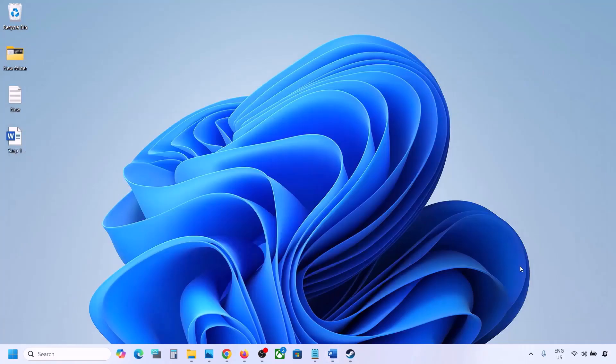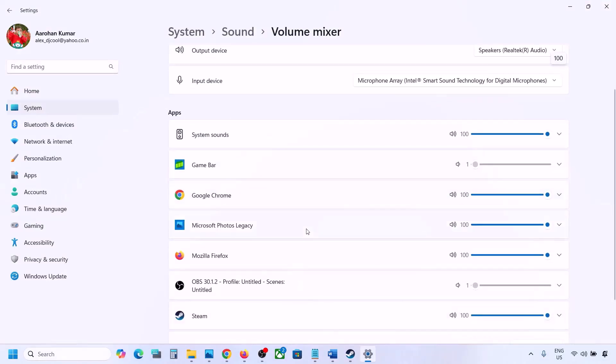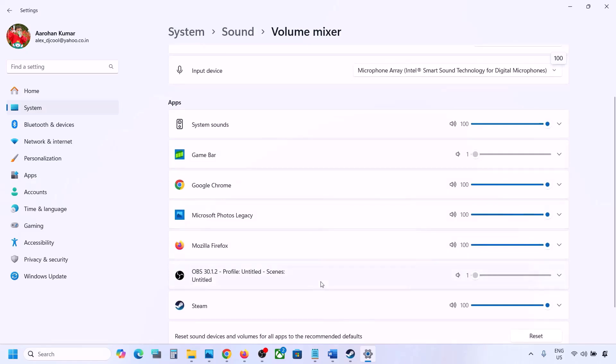The next step is to make sure volume is not on mute. Right-click on the speaker icon in the bottom right, then click on Open Volume Mixer. If the game is running, you will see it listed here. Make sure the slider for your game is set to 100.